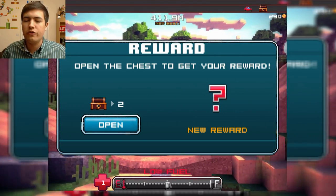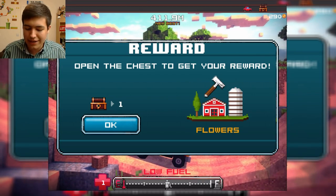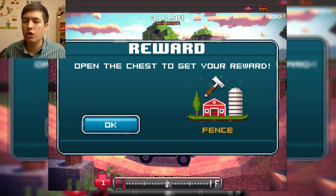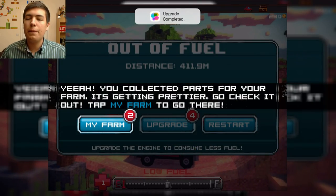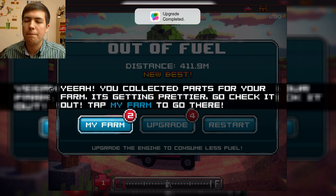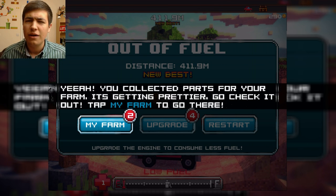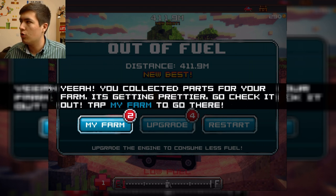We've gone a little bit further in that map now and we get rewards. We've got two chests to open up — we've got flowers for home and we've also got fences. They're not gonna help us drive. But yeah, you collected parts for your farm — it's getting prettier. Go check it out — tap my farm and go there.